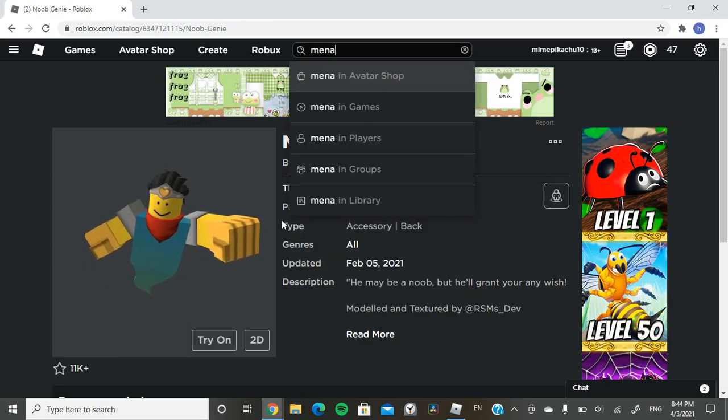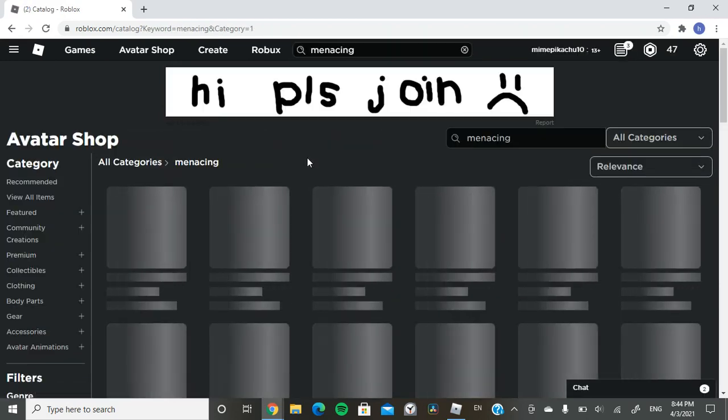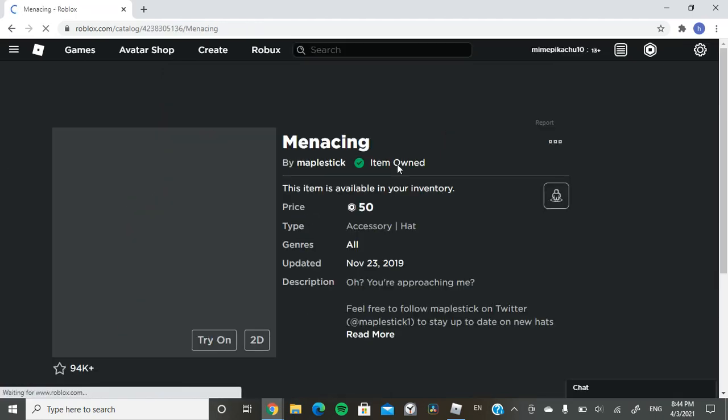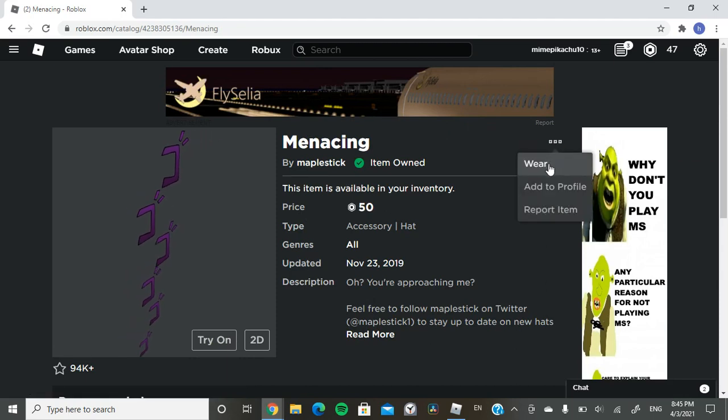After that, you want to search up Menacing in the Avatar Shop. It's going to be the very first one and it's only 50 Robux.